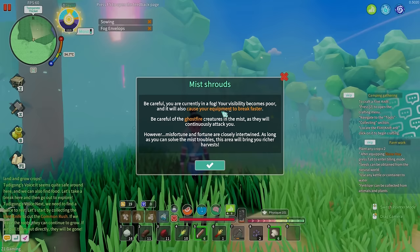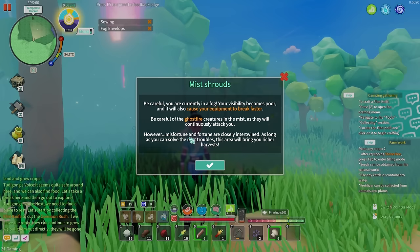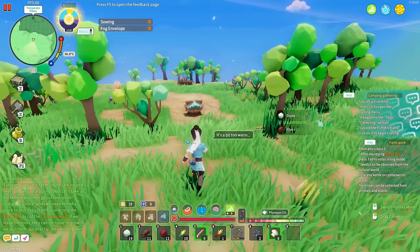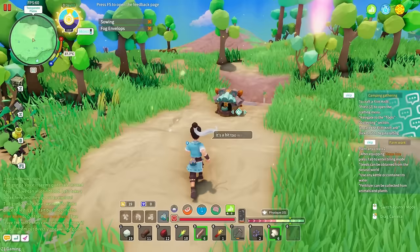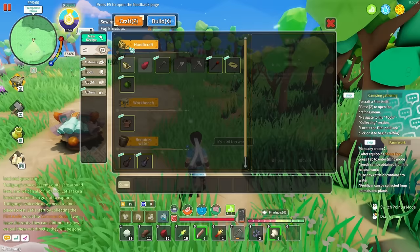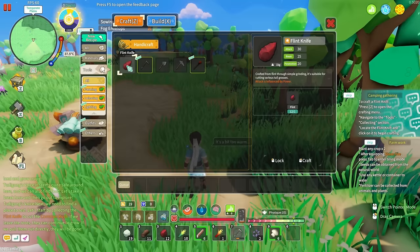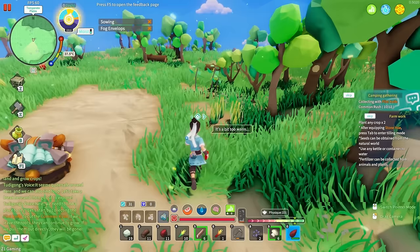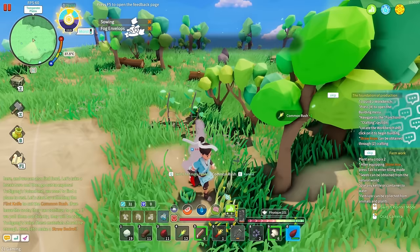Mist shrouds — be careful, you're currently in fog. Your visibility becomes poor and it will also cause your equipment to break faster. Be careful of ghost fire creatures in the mist as they will continuously attack you. However, misfortune and fortune are closely intertwined — as long as you can solve the mist troubles, this area will bring a richer harvest. So better stuff for going in there. Camping and gathering — to craft a flint knife, press to open the tools. The flint knife is literally just a piece of flint. Now collect with flint knife — it's way faster.